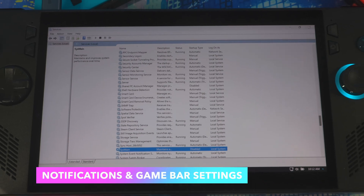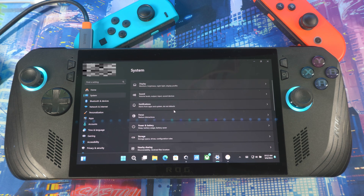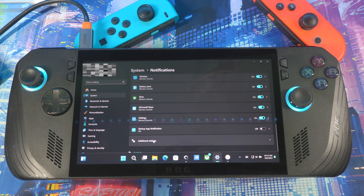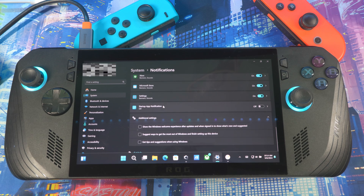Next, let's disable some notifications. Go to Settings, then System, then Notifications. Expand the menu and turn off all these options — allow sounds, allow notifications to play sound, unlock screen reminders — you don't need all that. Scroll down to Additional Settings and disable those as well. These are all those small notifications that pop up randomly. You can also do a full notification turn-off if you prefer.